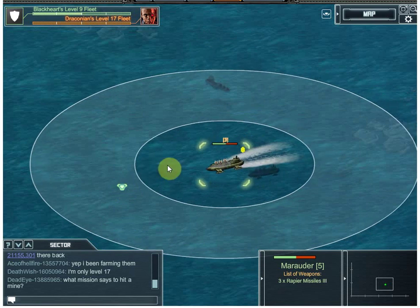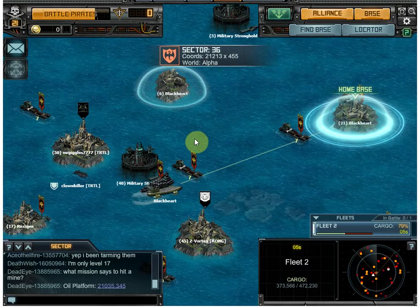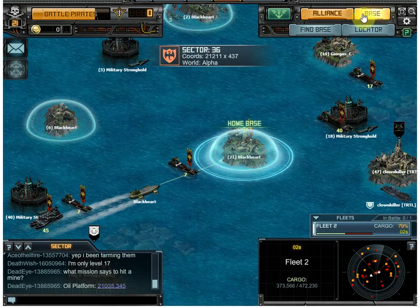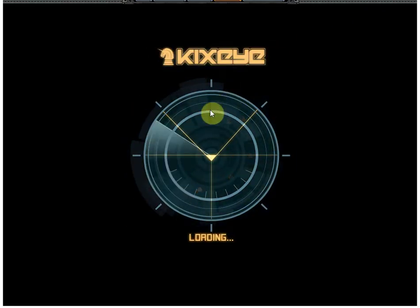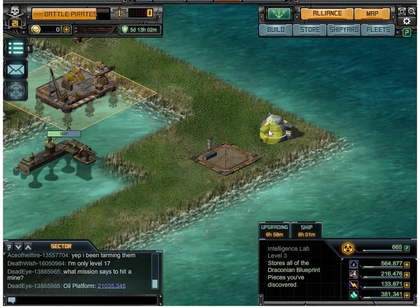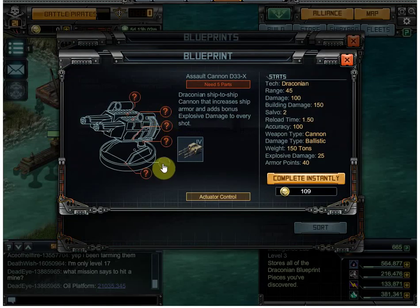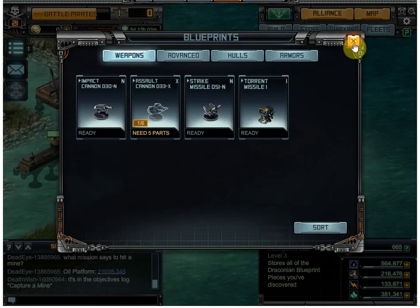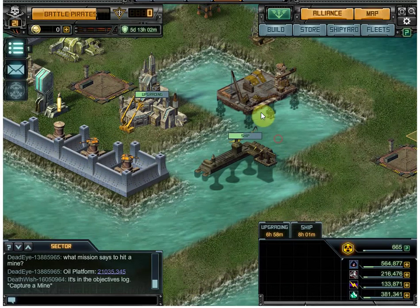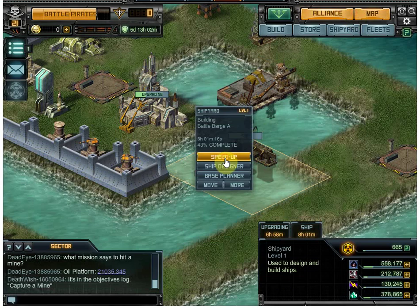You get blueprints from killing cargo. A blueprint is not the gun itself — it's the right to make a gun. When you kill cargo you don't get an entire blueprint, you get a piece of a blueprint. Blueprints are seen in the Intel lab. You can see one of six pieces here — I just picked up the actuator control. You just care that you have one of six.